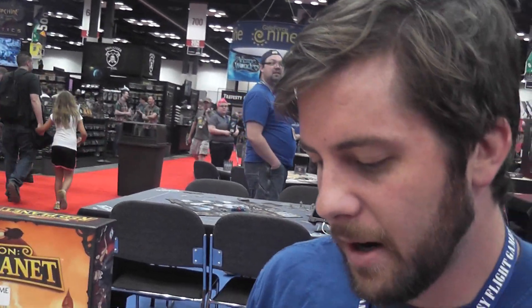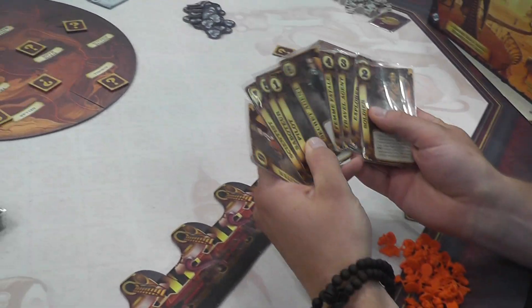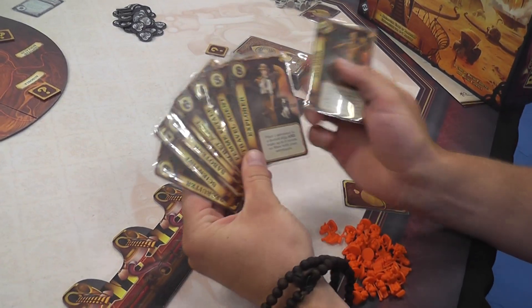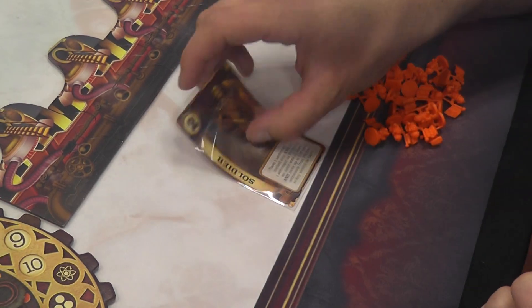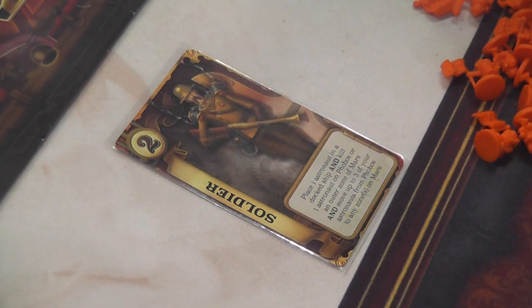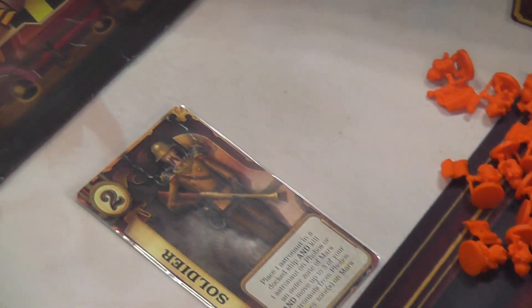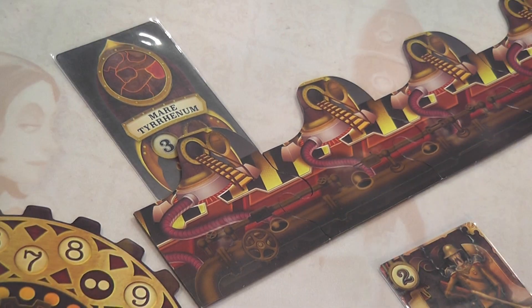In this game, each player has a set of roles, and all of the players have the same set of roles. Each turn, you pick a role, play it face down, and then everybody simultaneously reveals their role. Then in countdown order — counting back from nine down to one — you play through the roles around the table.